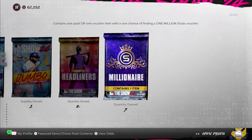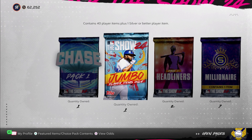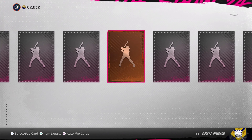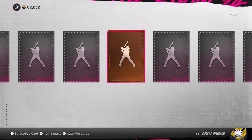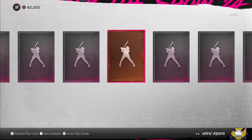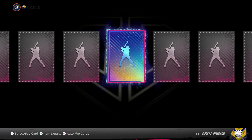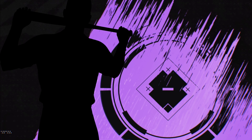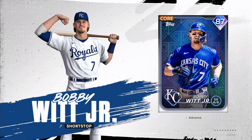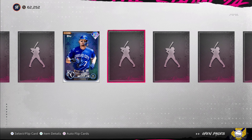Alright, skipping the millionaire pack for now — we're going to open this jumbo pack. There's a one-in-five chance of pulling a diamond or more. This one I just got out of the conquest map, so make sure you go check your conquest. We got one gold, bunch of silvers, bunch of bronzes... and a diamond! It's a purple — Bobby Witt Jr.! Alright, so it looks like we're going to get the Royals collection done pretty quick.